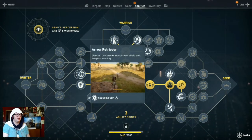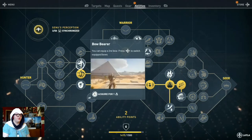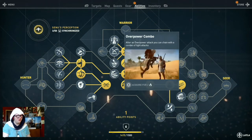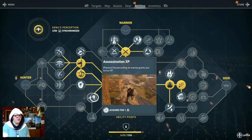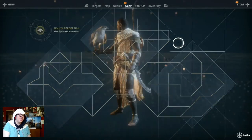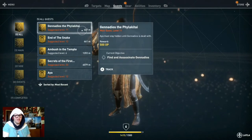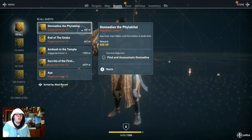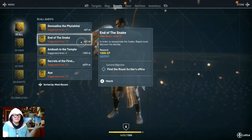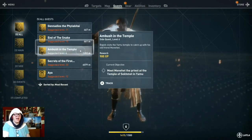I can equip a second melee weapon — that would be helpful. I'll be able to equip a second bow too. One ability lets me assassinate an enemy for bonus XP — I'll do that. So I've now fully leveled up all my skills. However, I'm still nowhere near leveled enough to be here in Alexandria. The next story mission going after Gennadios is level 11, and I'm level 6. The next assassination mission — going after someone named The Snake — is level 12.